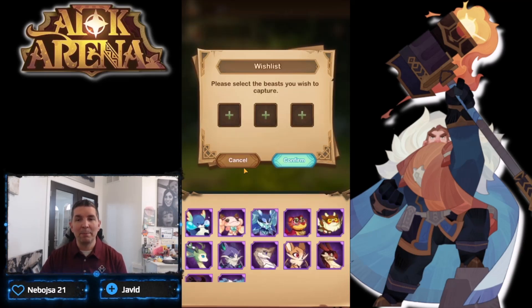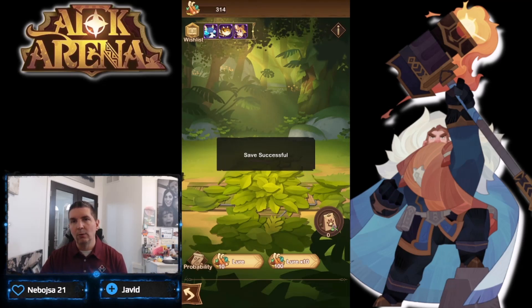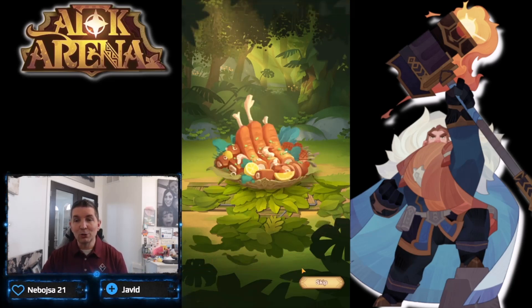Setting up the wish list for beast summons: going with the Seal — absolutely broken — Talus is okay but not a priority right now. I'm also thinking the Owl and then probably the Winged Lion. With 314 pulls saved from events and AFK rewards, fingers crossed we can pull one of these beasts.